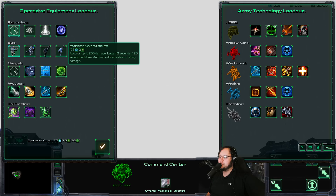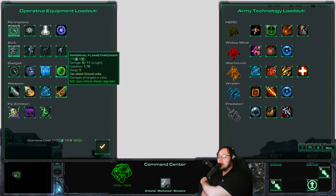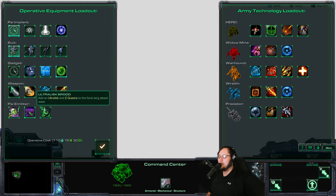The new ability is Emergency Barrier — absorbs up to 200 damage, lasts 10 seconds, 120-second cooldown, automatically activates upon taking damage. Sure, why not? Then there's Infernal Flamethrower: damage 8 plus 11 versus light, pretty fast attack speed, short range, attacks all ground targets in a line. Is this just a Hellion attack? That's awesome! And for the Psy Emitter we can add Movement Speed, Mutas, and Corrupters.